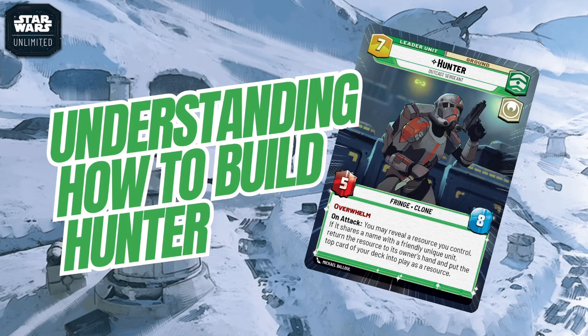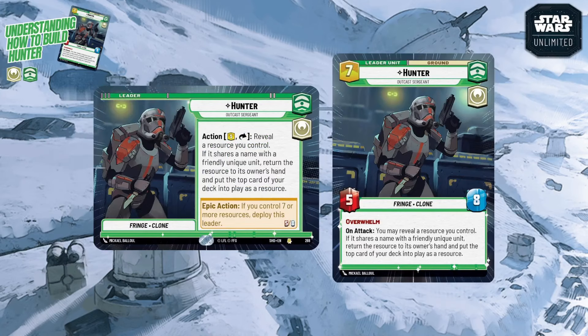Before getting into advice, we always look at the leader card first, because some leaders are quite generic while others are more themed. Hunter, the Outcast Sergeant, is a more theme-focused leader with a certain goal. He offers the traits Fringe and Clone — Fringe currently has no support, but Clone has a little, and with the third set being clone-wars focused we could get a lot more Clone support.